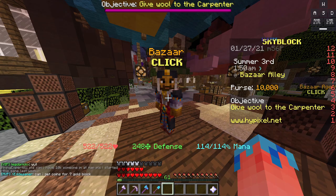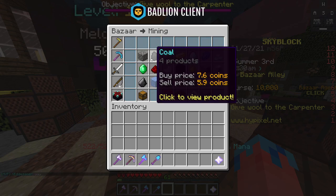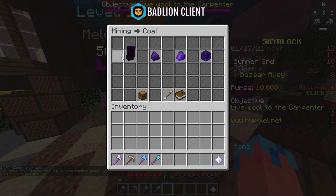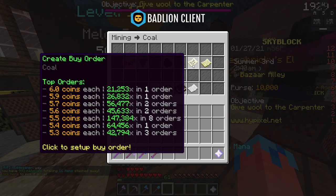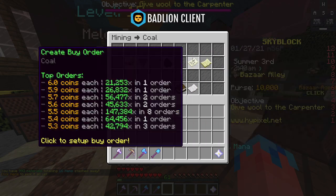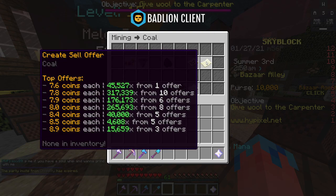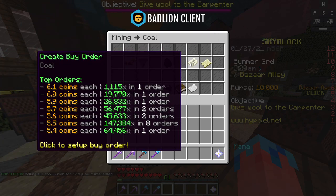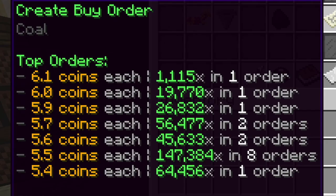I'll explain what Bazaar Flipping is now. I've watched many videos and they don't tend to explain it too well, so I'll try my best. If we take Coal as an example — click on the Coal, go over to the default Coal. As you can see, you've got buy orders and you have sell orders. These two pieces of paper on this side are both different — you can buy an order of Coal or you can sell an order of Coal.